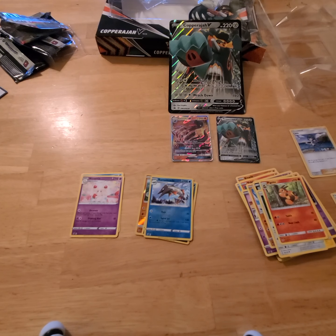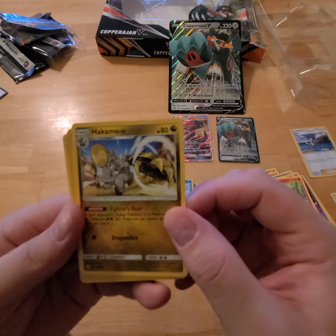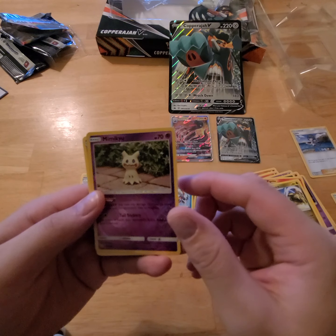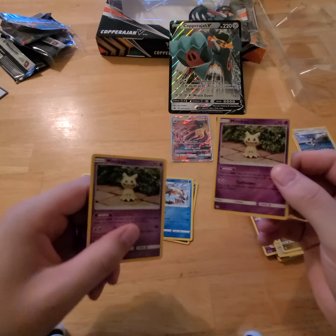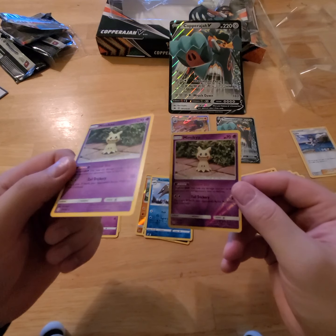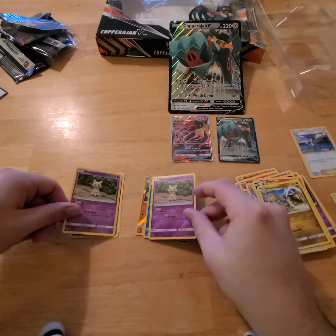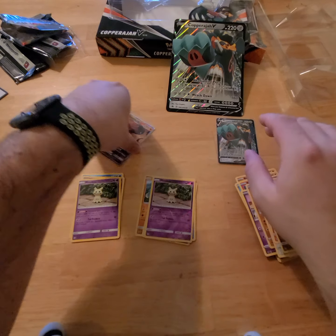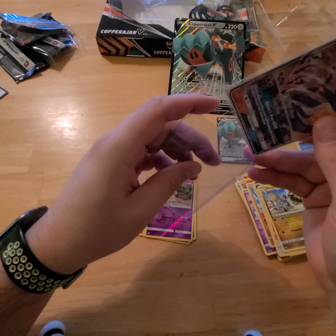So the last one we had was the Miltank, and then you got the Miltank again — what! The same card, one reverse holo, one not holo at all. Kind of a bust, but hey, we got this Salazzle GX — I'm pretty happy with this one. Actually, we'll take these two here and throw them in some hard sleeves just to keep them extra protected.